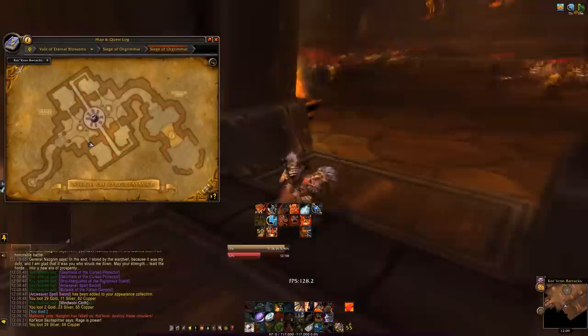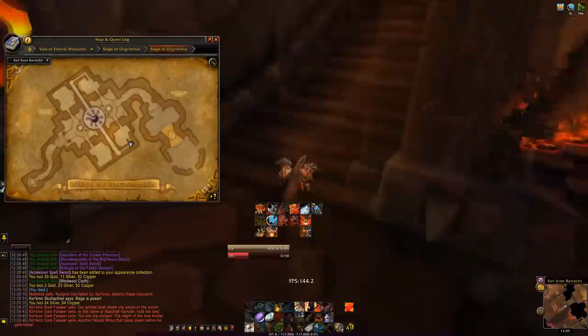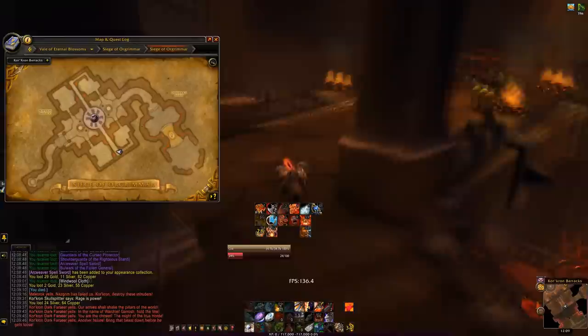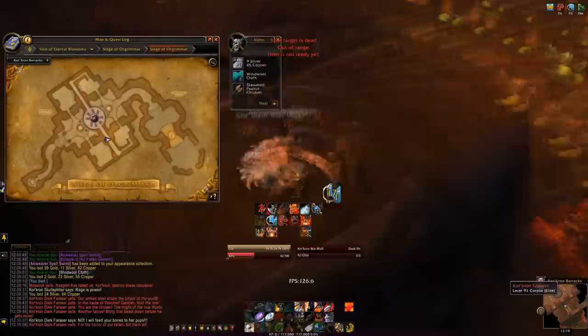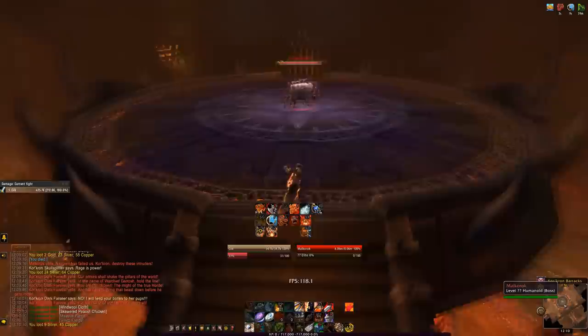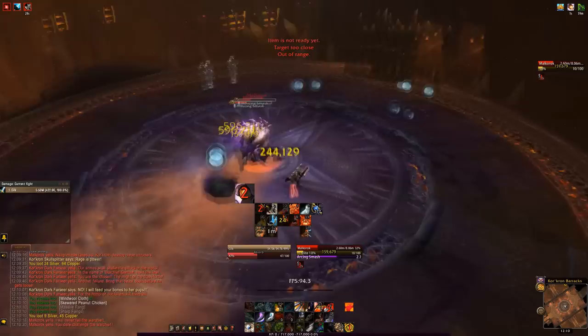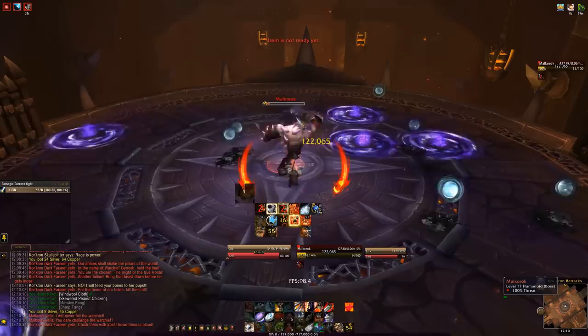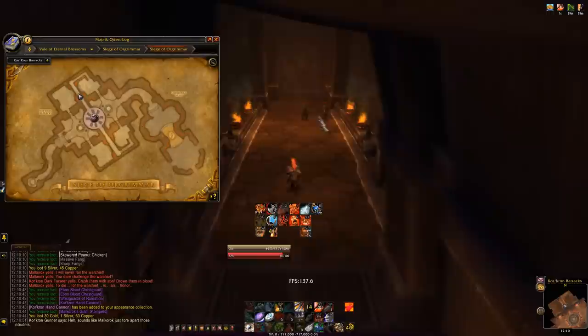The next area's map layout is a bit confusing but you only need to kill the adds near the doors. There's a patrol on the bridge — I got lucky and it was far away, but usually you'll have to pull them. After clearing those, head to Malkorok. He does a frontal cone ability — move out of it. He also knocks you into the air, so use slow fall if you have it. Don't stand in the purple things on the ground.